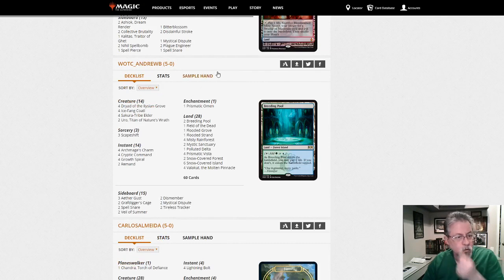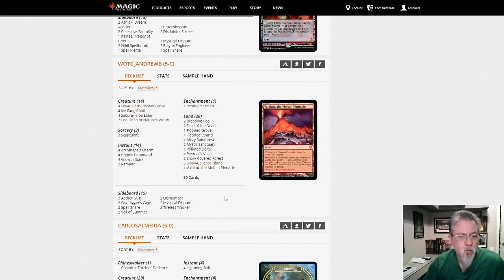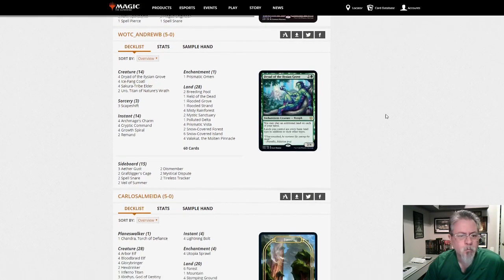Andrew Brown from Watsi is playing Scapeshift — Temur Shift again because Uro, Dryad, and Scapeshift. We do want some red main but looking at this there's no red main, it's actually just Blue-Green. This is not Temur.